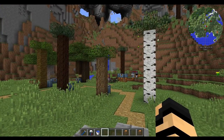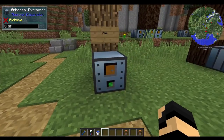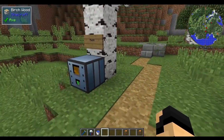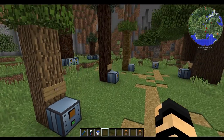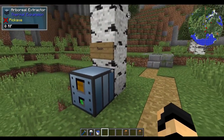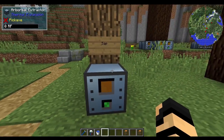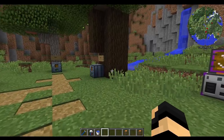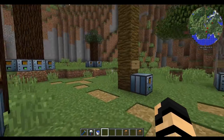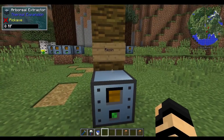So when last I left off, I was about to show you a little bit about the tree farms and the arboreal extractors and how wonderful they can be. Testing them on a bunch of vanilla trees, you'll get different things. Resin on birch trees, as you can see here. You'll get sap from oak trees, as well as dark oaks. You'll also get resin from any of the other trees like the acacia or the jungle woods.